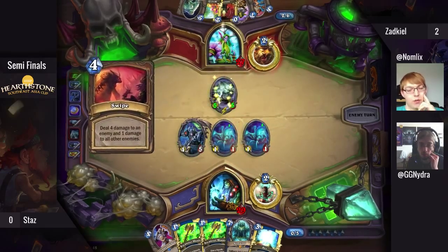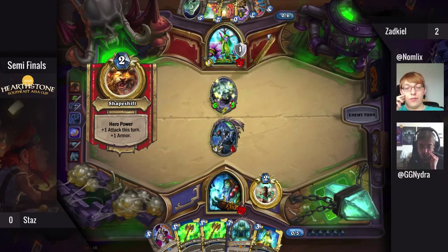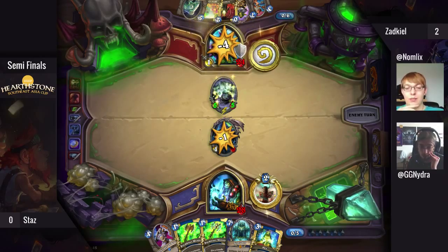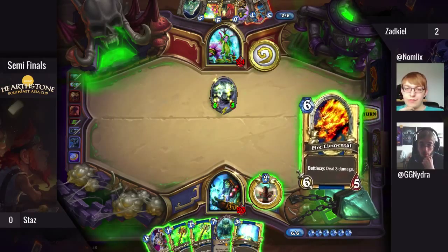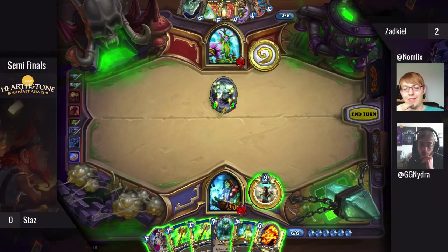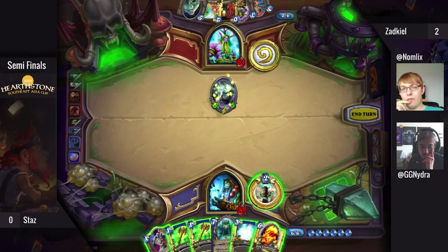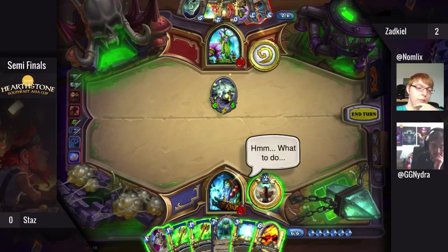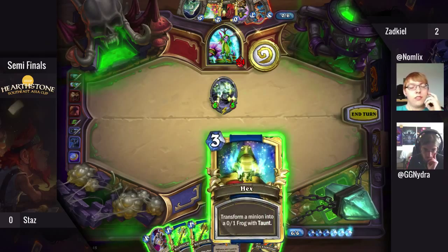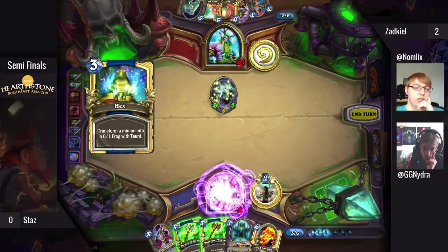Stas is thinking how he wants to tackle this — Rockbiter and clear up is the way to go. He should start dealing with the board. The Flame Totem is too strong to leave it, and the Shade at 4 HP should also be safe, so it's okay to reveal it here. The Black Knight gets at least some value. That's a very good Swipe there. The Shade is getting dangerously big and he has to consider if he wants to Hex it.